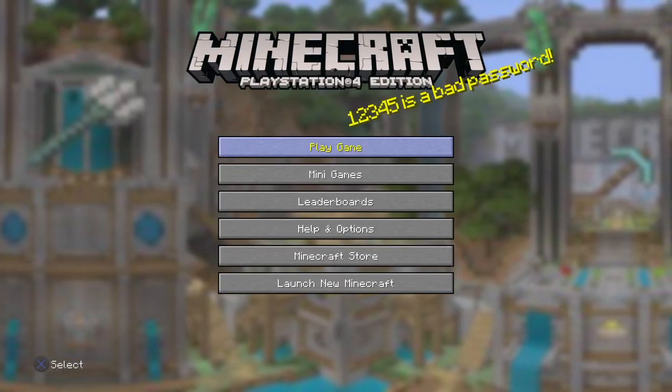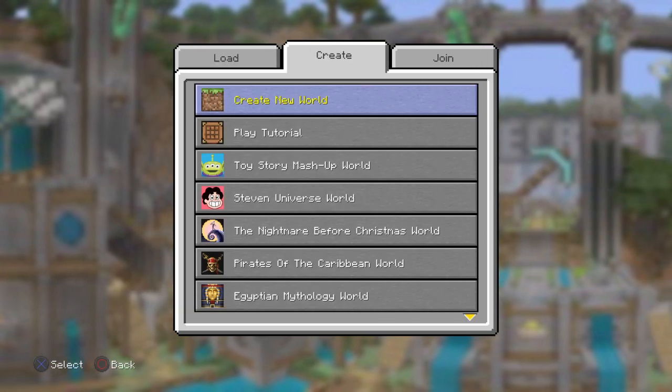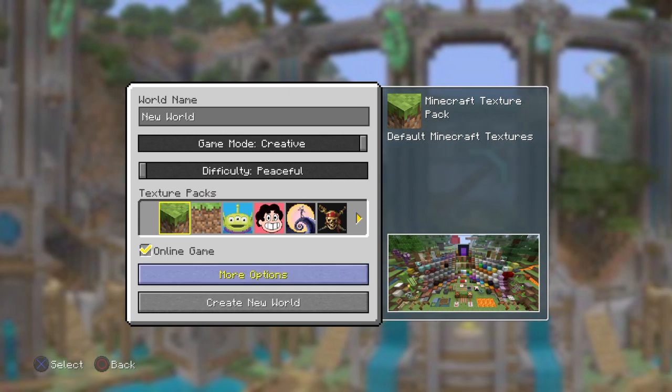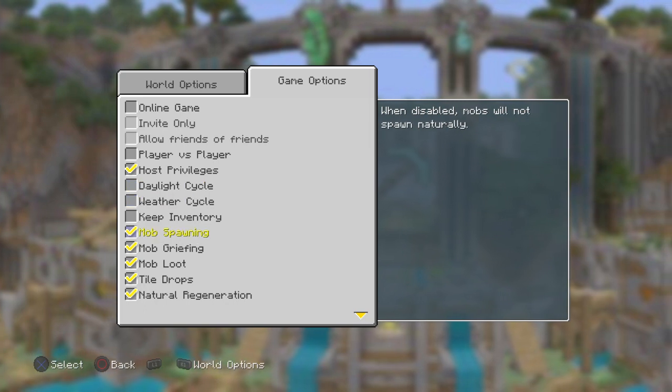Once old Minecraft has loaded, you click play game, then you go to create, create new world, and then I'm just going to do creative, peaceful, then I'm going to do more options, game options, and just turn off everything for now apart from host.